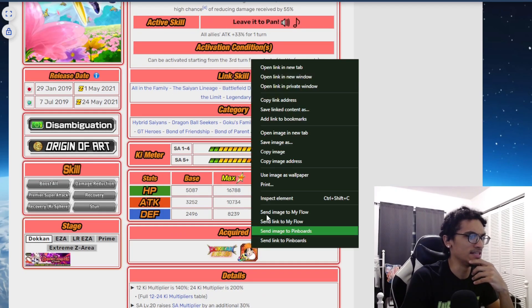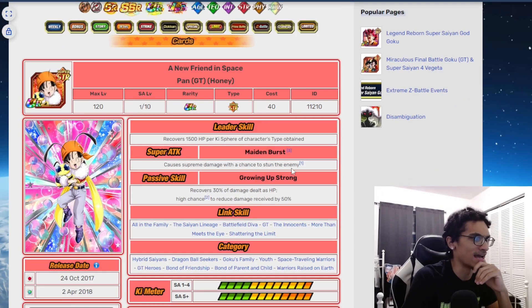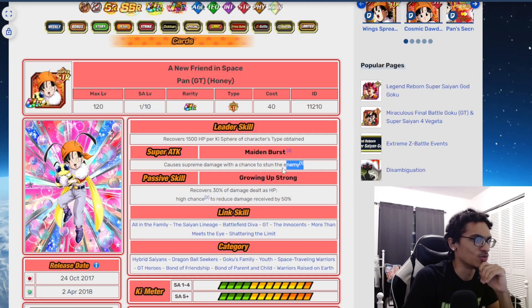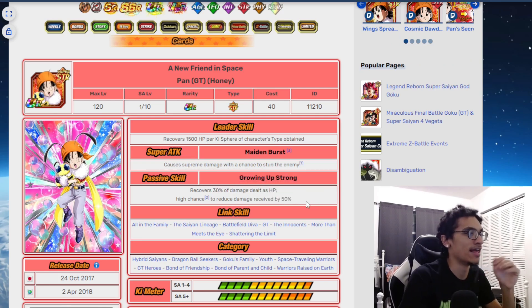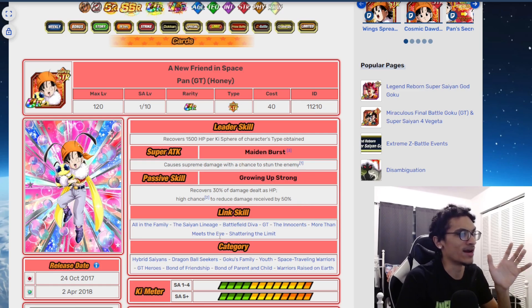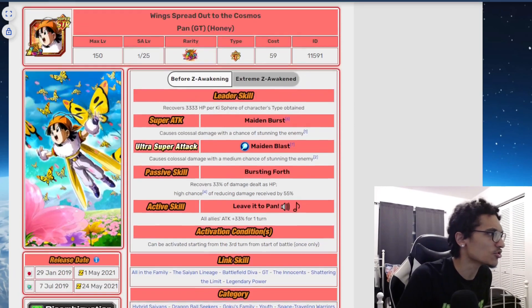She was actually pretty decent as a TUR going into her LR. She had a 25% chance to stun, HP recovery, and a 50% chance to get 50% damage reduction. Her TUR to LR was definitely quite decent back in 2017 and 2018.